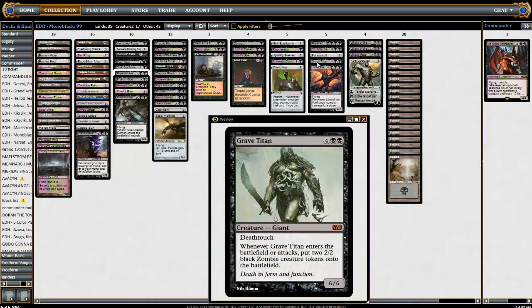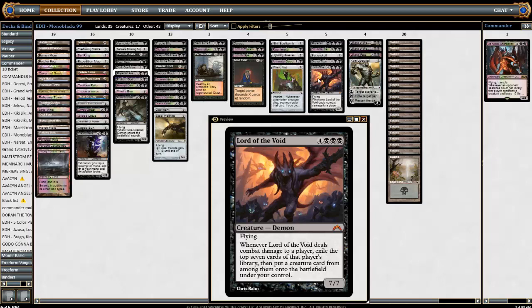Lord of the Void — I have a secret love for this card. He's so expensive and does nothing when he hits the table, but when you attack with him you feel pretty good about it. I feel like he should have trample. You get to exile seven cards from your opponent's library and just pick a creature. Awesome guy and he's a demon, so why not — if he was a legendary creature I might even play him as a commander.